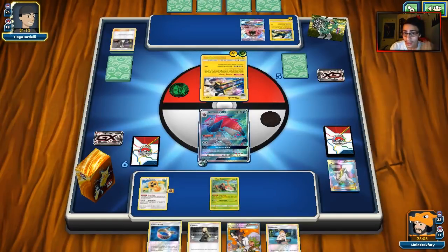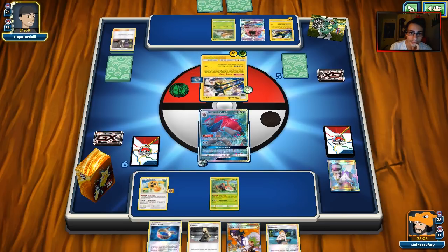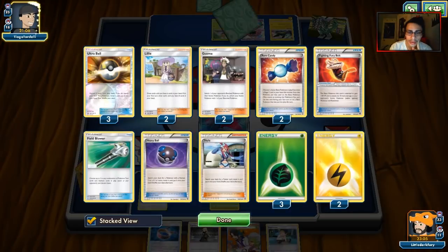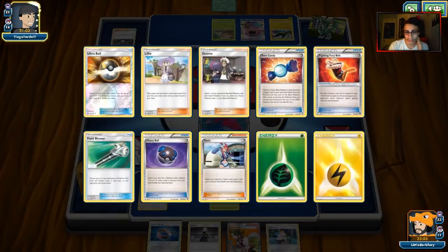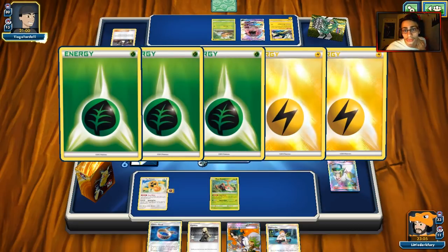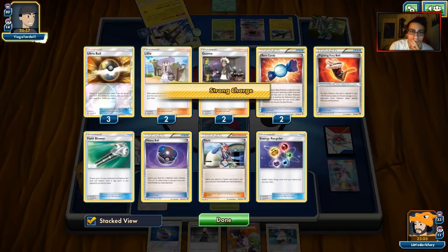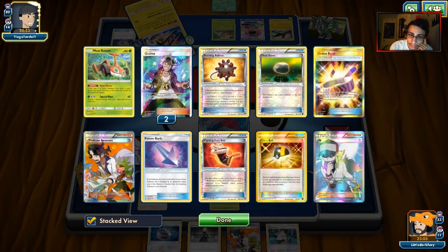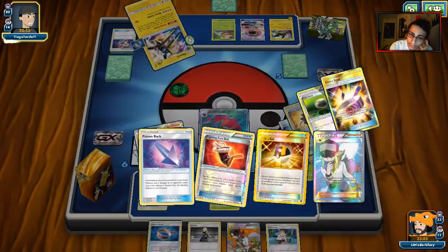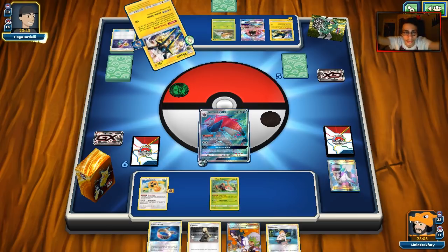We need three more tools in the discard pile and then we can start attacking with our Rotoms. I haven't seen a single draw supporter from my opponent in a couple turns — I don't know if he's holding on to N or Lele. We'll probably have to retreat Zoroark, losing the DCE. But once we get the tools in the discard we won't need energy, and we still have one DCE left, so it's all good.